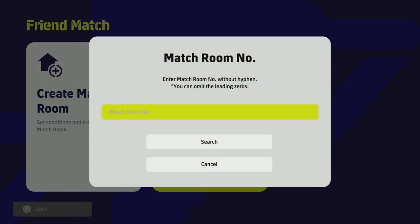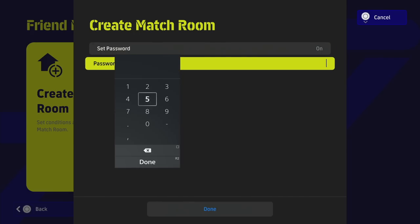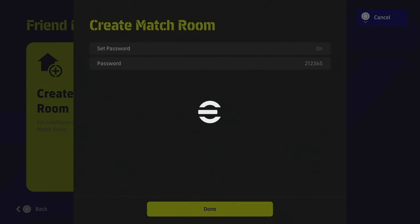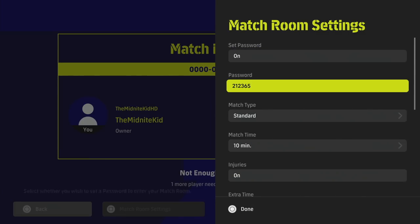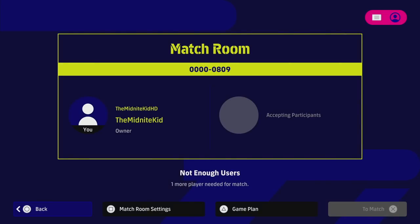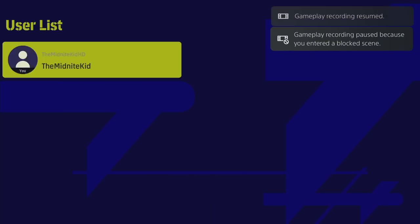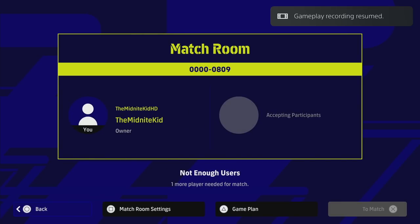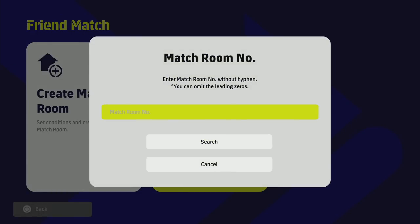Taking a first look at the friend match mode: you can create a match room or search for one. When creating, you set a password — the other player has to manually search for your match room number. There's no direct invite system visible yet; the other player enters the match room number, searches, and enters the password to join.